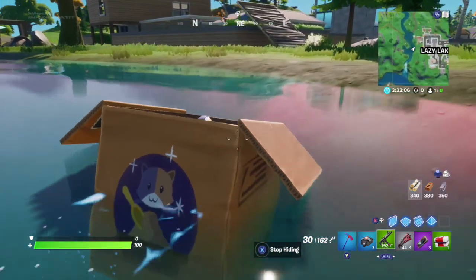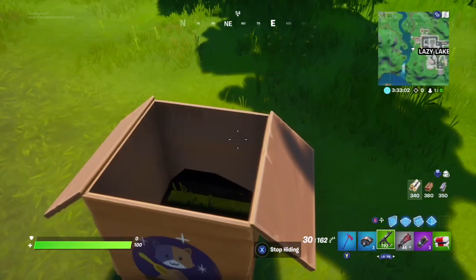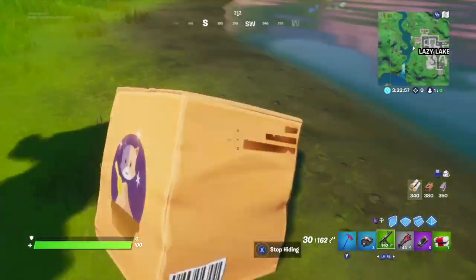So then swim over to shore. Once you're at the shore, just crouch inside your box and you'll be invisible. Make sure you guys don't uncrouch, because then it'll just reset to a normal box.